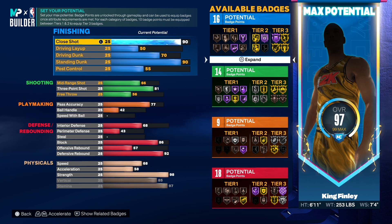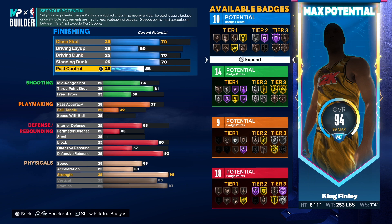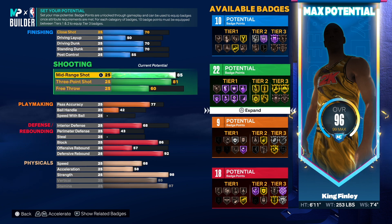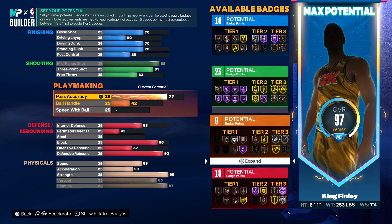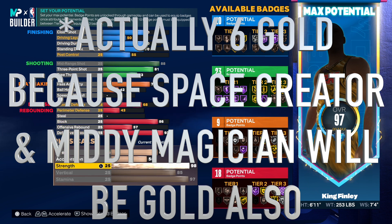I'm going to show you that I can turn your silver catch and shoot to gold, your silver guard up to gold, your silver open looks to gold, and your silver green machine to gold. Watch the tweak. This is what we have to do: we just got to make sure we stay at 97 overall. Take the close shot down and the standing dunk down to 70. Make your mid-range an 88 — what that just did is turn four of your silver shooting badges to gold.